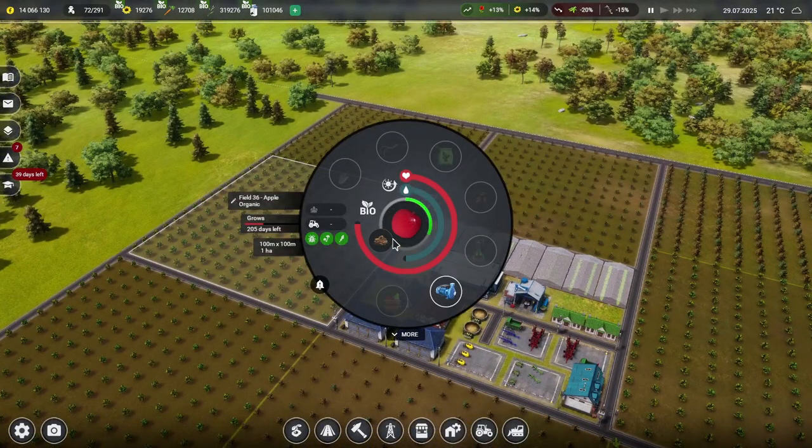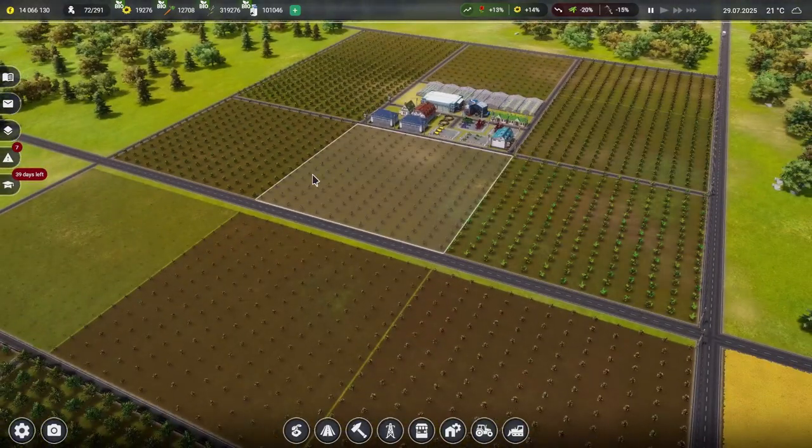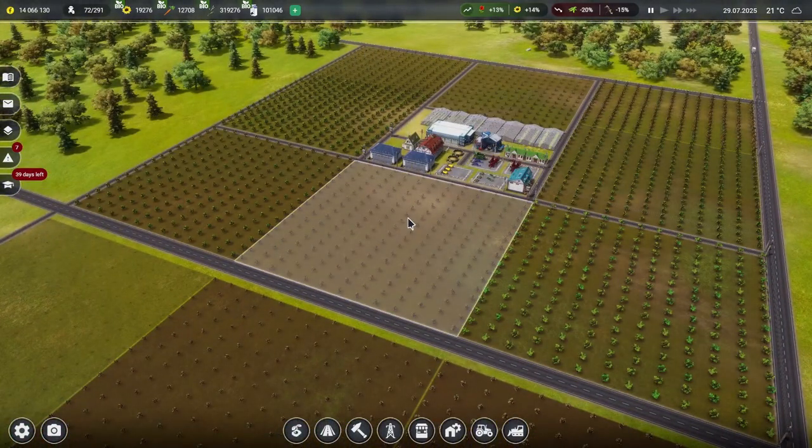Looking at this orchard here, it's going to take another 205 days until these trees give us delicious rosy red apples. They're not even going to be ready this year. I think it's going to be 2026 before we see anything from these orchards. And that's fine — we sort of knew that before we planted all these. So this is very much a long-term project.